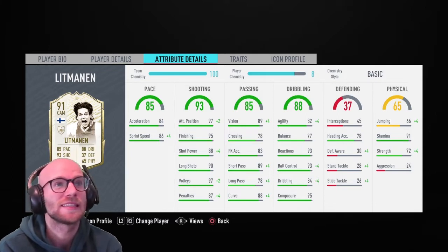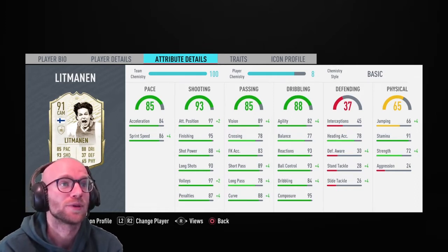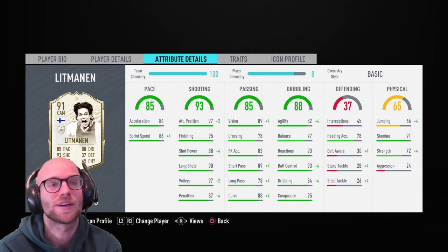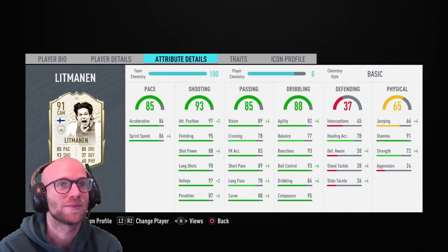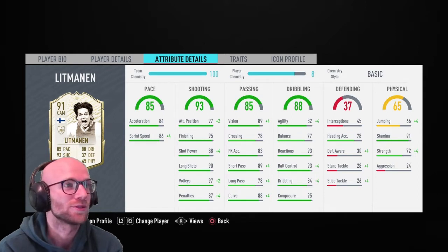Dribbling 82. Agility 77. Balance is a little bit low. He might feel like a truck basically. Reactions and ball control are really good. Dribbling 84. Composure 95. I'm curious to see how this player feels. Physical is low. 91 stamina, good — he will play the whole match for you. But jumping 66. Aggression 24. Come on EA, what are you doing to this player? You're destroying him. 24 aggression — is he like a baby? Strength 72. So this guy will not win many one-on-ones with the opponents.